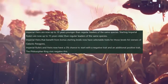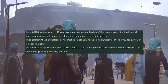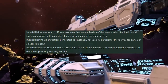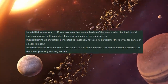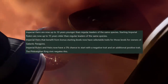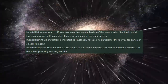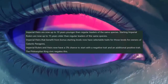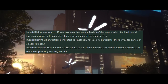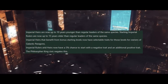This makes it quite hard for a lot of empires to keep their main leader alive long enough to get cybernetics or enough technology to get functionally immortal leaders. Your best ever ruler is always the first ruler you get, because they'll be guaranteed to only ever have councillor traits. Imperial heirs that benefit from bonus starting levels now have selectable traits for those levels for owners of Galactic Paragons. Imperial rulers and heirs now have a 5% chance to start with a negative trait and an additional positive trait — though the philosopher king civic completely negates this, making it potentially better than ever.